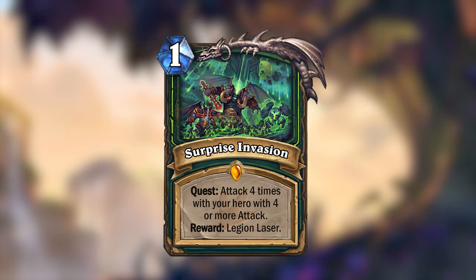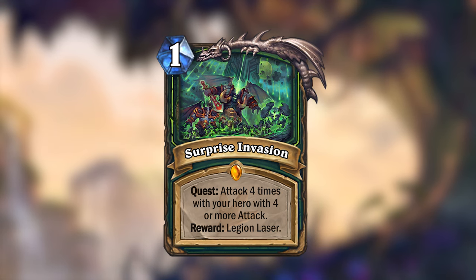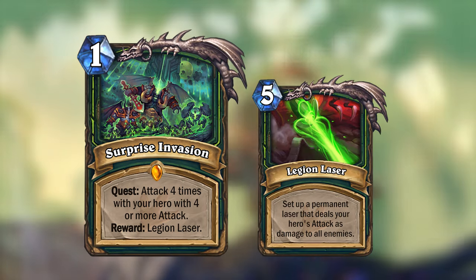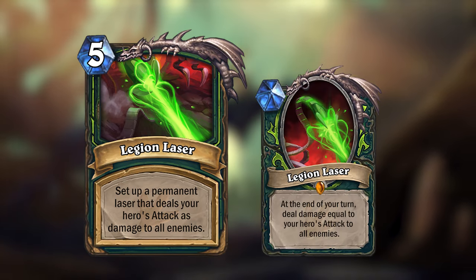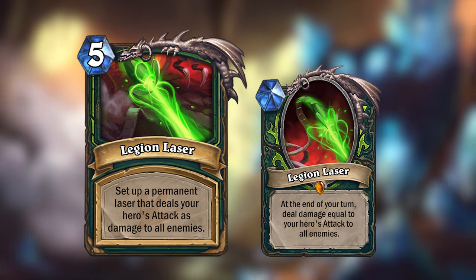Surprise Invasion costs 1 mana like all quests, and you need to attack with the hero 4 times while you have 4 or more attack to complete it, and then you will be rewarded with the Legion Laser. The Legion Laser is a 5-mana spell that will summon a token of the same name onto the battlefield, which will deal damage equal to your hero's attack to all enemies at the end of your turns.